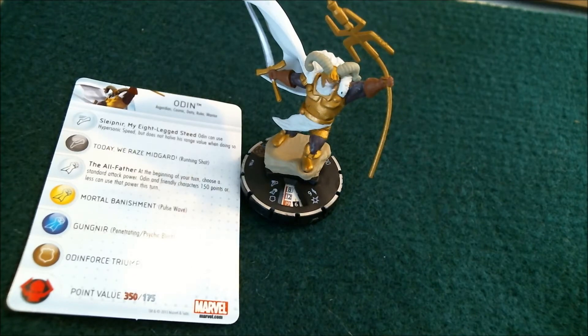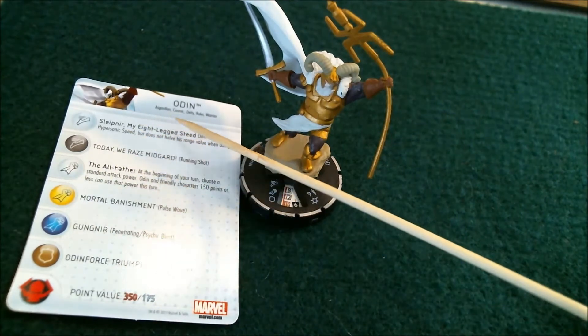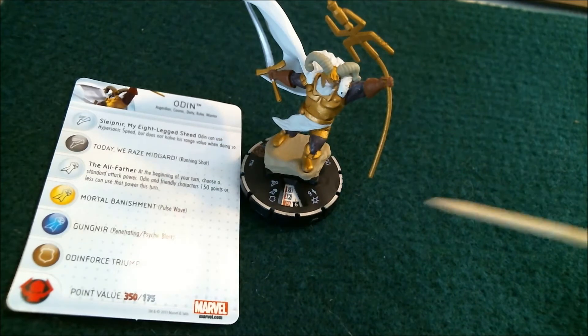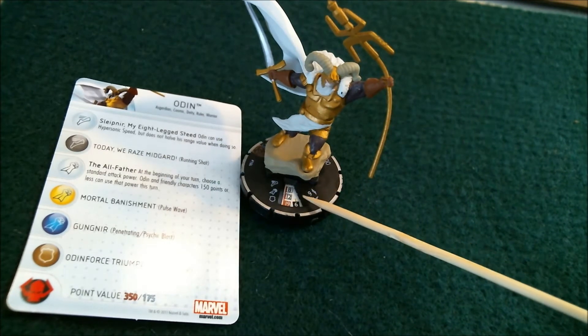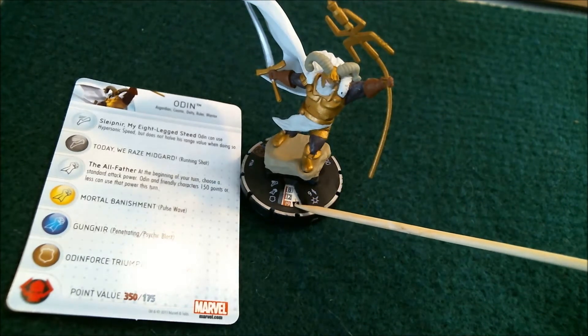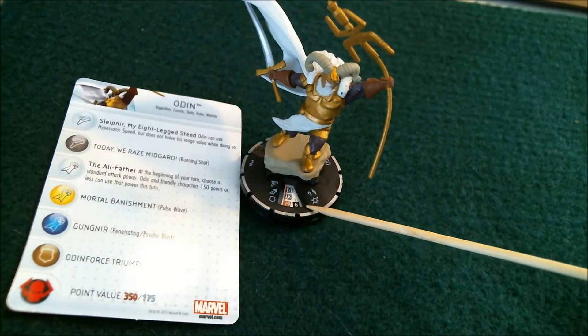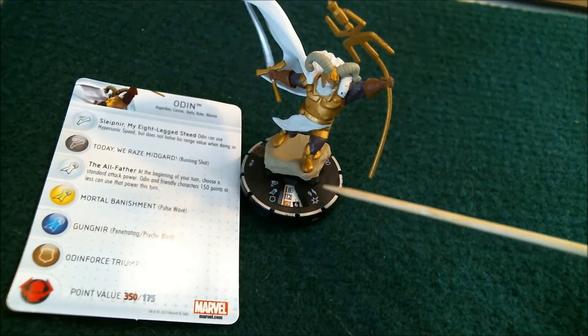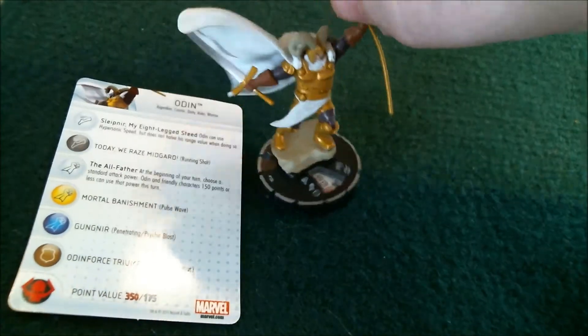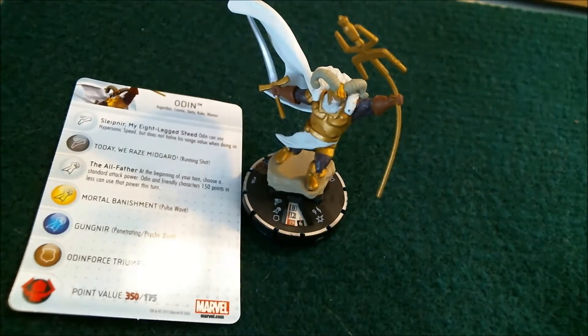He's number 104 in the set. He has the keywords of Asgardian, Cosmic, Deity, Ruler, and Warrior. He starts off with an 8 movement with a special, 12 attack with a special, 19 defense with Impervious, 6 damage without wit, 9 range, 1 target, and he has the Power Cosmic team ability. Those are the stats that he starts off with on his 350 point dial. He has two different dials: 350 and 175 points.